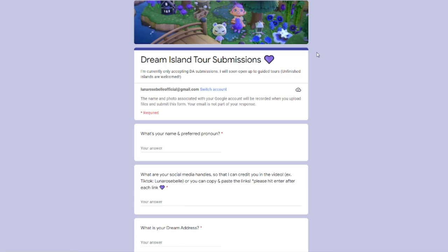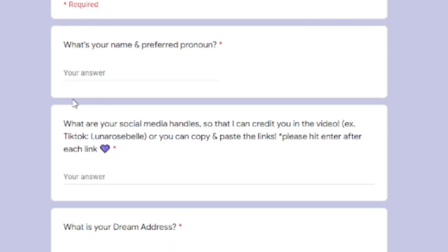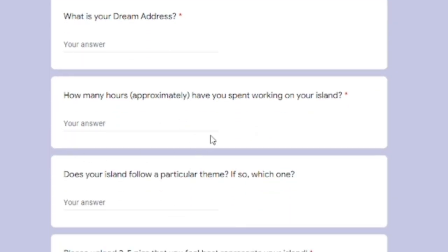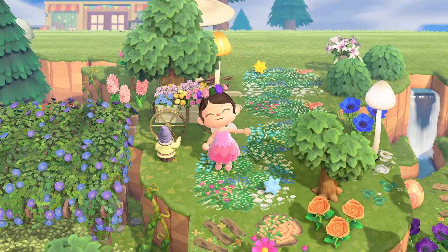All you have to do is provide your name and preferred pronouns, add your social media handles so I can give you credit, your dream address, roughly the amount of hours you've spent on your island, and the theme you're going for. If you don't have a theme, that's okay — just put that down. And lastly, upload about two to five pictures of your island. Please only post pictures of your own island — you'd be surprised how many people submit pictures of other people's islands. I love you all always, take care, and I'll see you in the next video.